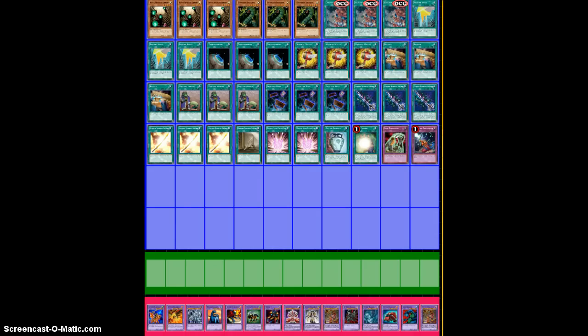So let's dive into this. I've already FTKed people like 5 times — some people would just rage quit the moment I dropped Royal Magical Library and some spells. So let me give a back story here: the whole point of this deck is to Chicken Race the deck into Magical Explosion and Life Equalizer. That's literally the deck — Magical Explosion plus Chicken Race plus Life Equalizer.